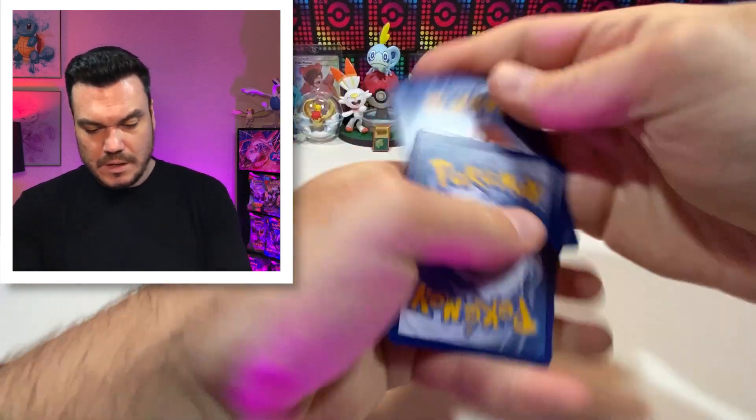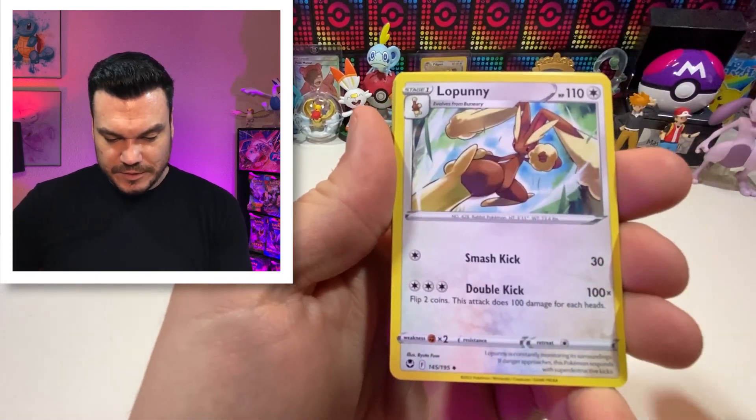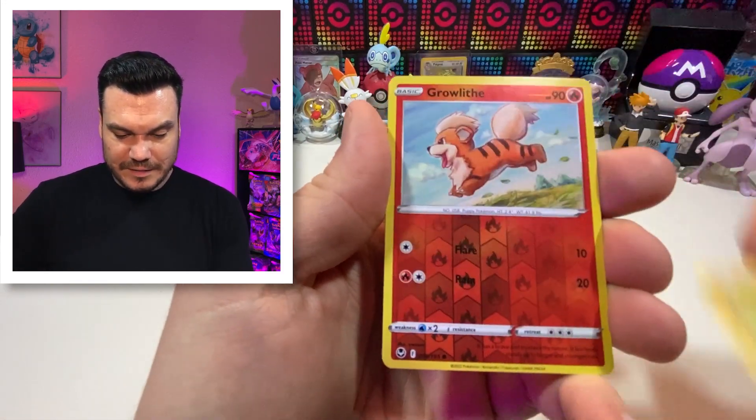Closing out this section with Silver Tempest — our Lugia pack. What have you got for us? Code card. Fighting energy, Matang, Furisode Girl, Lopunny, Celosia, Heliolisk, Zubat, Fungi, Sandygast, Growlithe, and Virizion.